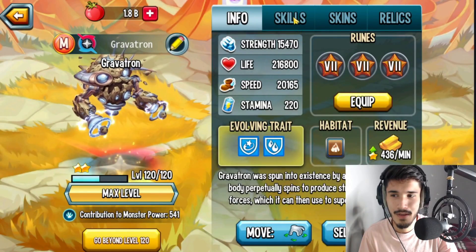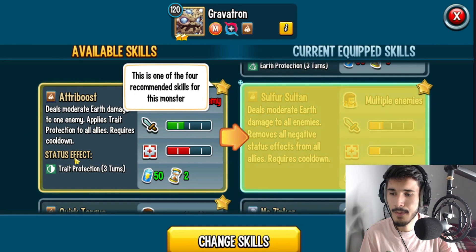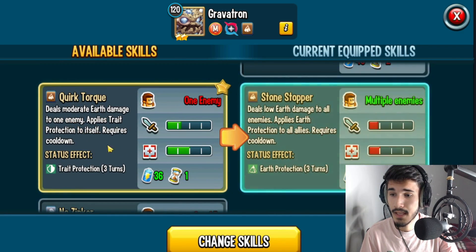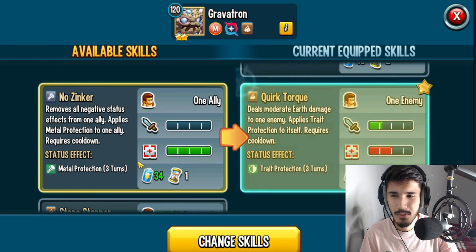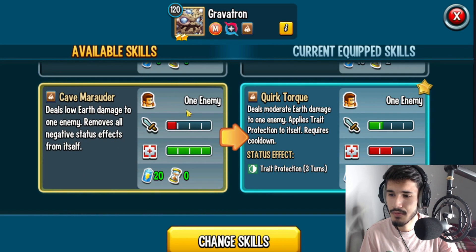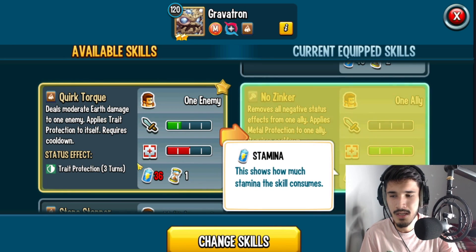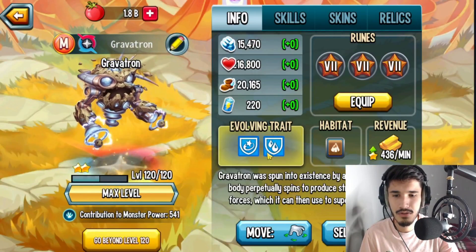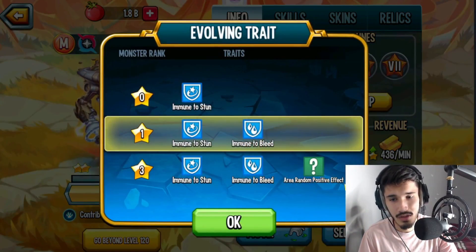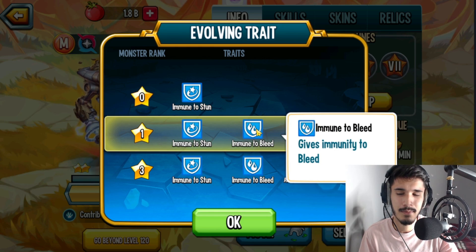It's going to be a very nice monster for defense. Skill-wise, we have a random element protection, earth protection, and metal protection to all allies. We have trait protection to everybody. We have remove all negative status effects from all allies — I will definitely run that one. Then trait protection to itself — I don't know if I really like that. Remove all negative status effects from one ally and apply metal protection. This one removes negative status from itself, but this other one is for anyone — yourself or one of your allies.